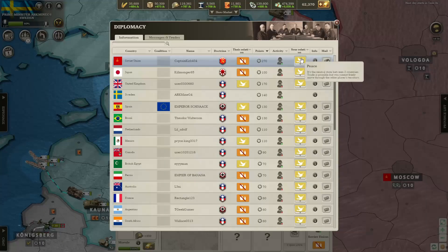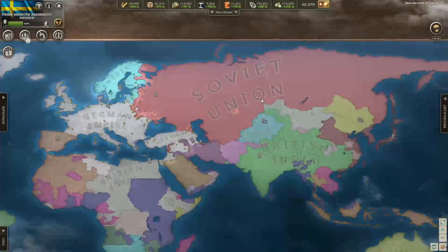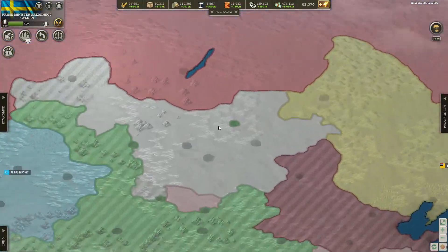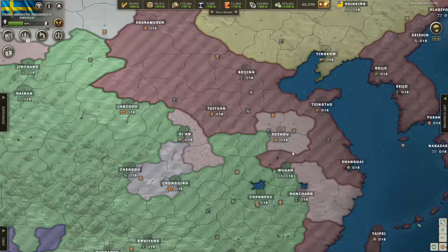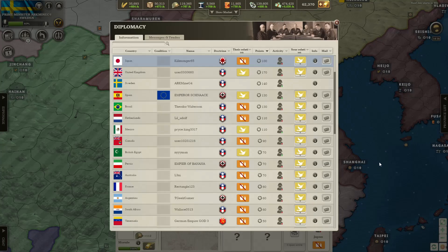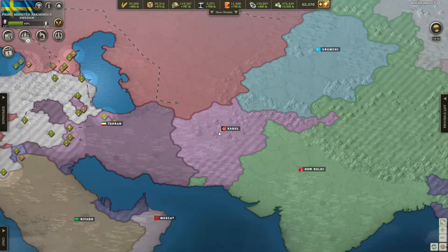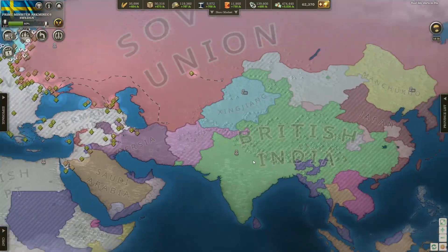The Soviets have giant numbers, believe it or not, but they have very low levels so they're not that strong. Meanwhile, Mongolia is kind of winning against India, and it seems like Japan is at war with India actually. And Afghanistan is looking really thick — that doesn't happen very often, looks pretty damn good.